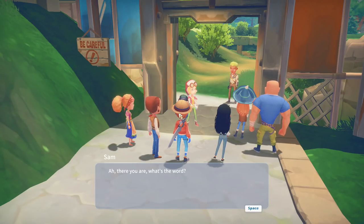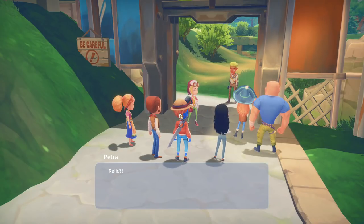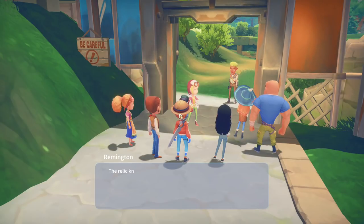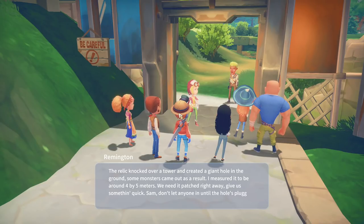Arlo and Remington are at the crash site, we'll let you know what it is. It appears to be a relic of some sort — he seems familiar somehow. Aliens? No. But we have a problem — we need the builder's help. The relic knocked over a tower and created a giant hole in the ground, about four by five meters. Monsters came out. We need it patched right away. Me and Arlo are going to clear out the monsters in the meantime.